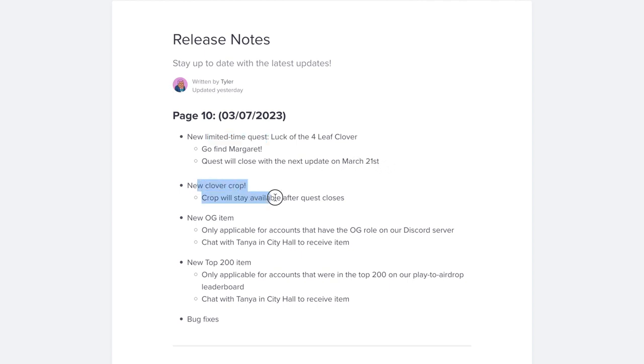We have a new crop that we will need to finish the quest. New OG item — OG is a role that you had if you were on the Discord before December 2021. And a new item for top 200 players from the play-to-airdrop. It's a teleporter to sauna.